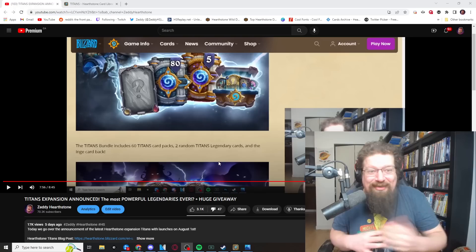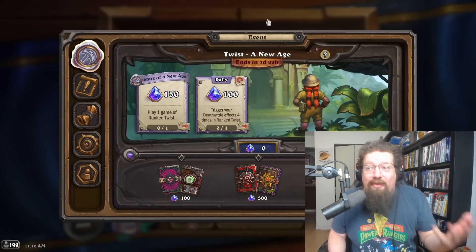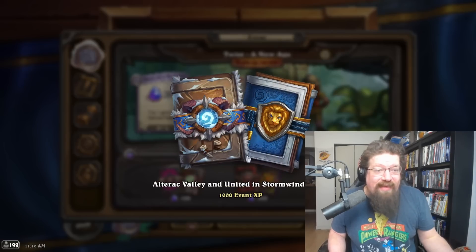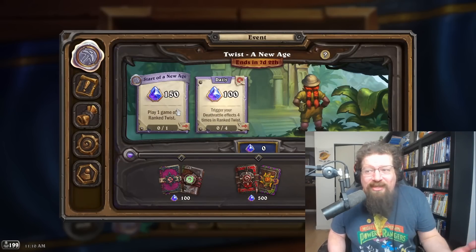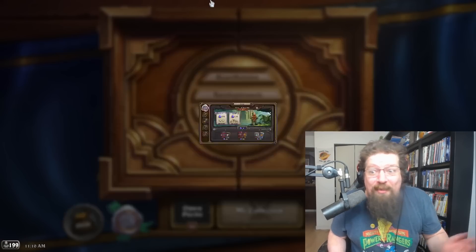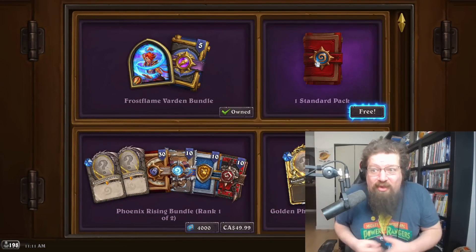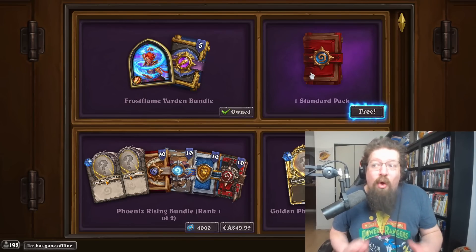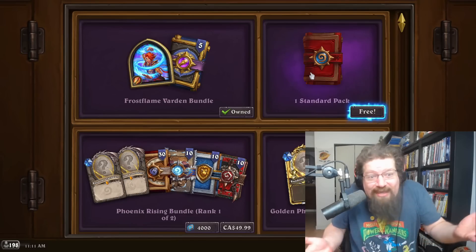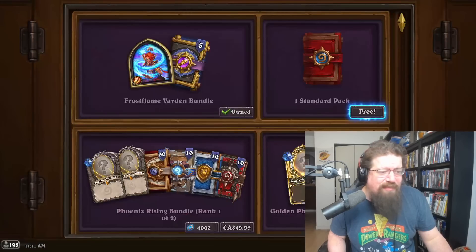I do want to let you guys know something since I don't have my daily news video during card review season: go into the client right now. The Twist: A New Age event has started — there are six packs to get, including Alterac, United Stormwind packs. You can play Twist to complete quests, or just get them passively. It's super fun. Also, you can go into the shop and there's a free standard pack just waiting to be claimed. Go get your free pack — maybe open something good, or save it for the next expansion since you might get titan cards in that pack.